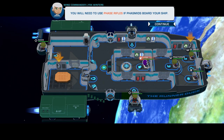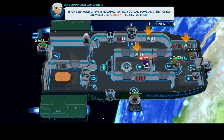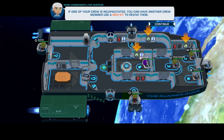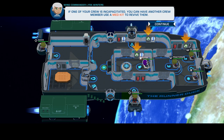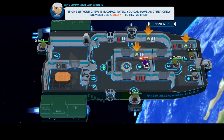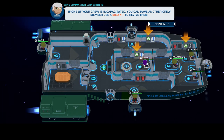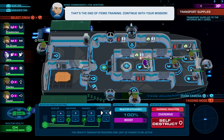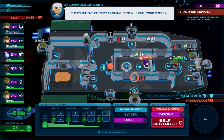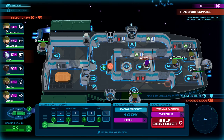You'll need to use phase rifles if phasmids board your ship. One of your crew is incapacitated — you can have another crew member use a medkit to revive them. I know where two of the phase rifles are, but I think there's a third one somewhere. There's one by the comms officer and one in the back, but I don't know where the hell the other one is. So those are our medkits for healing people. Similar to Bomber Crew, there is a place for you to heal your guys up. Only one person can heal at a time, and there's only so much that they can be healed — it's like a percentage.